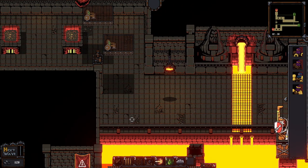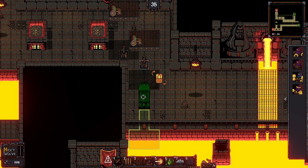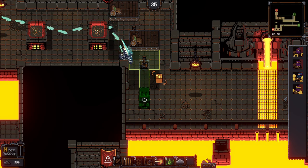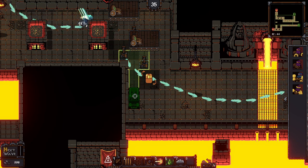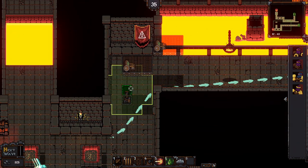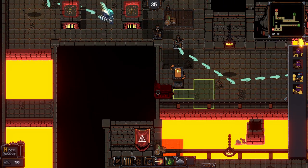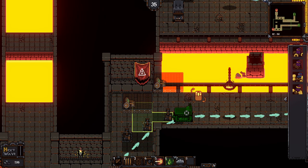Caltrops obviously induce bleeding and slowing, but even the explosion effect of the caltrops activating is good damage. Once you survive wave one, the rest should be a lot easier. I like the flaming oil traps because it helps me combo. By setting a chain of oil, many more enemies are stepping into the activation of the trap, and then they all die at once, creating the combo counter. You can't just kill a few guys with an element — you have to kill enough quickly or at the same time in order to start the counter.